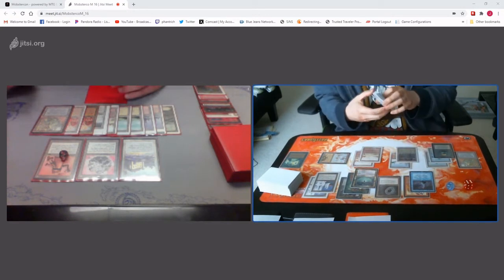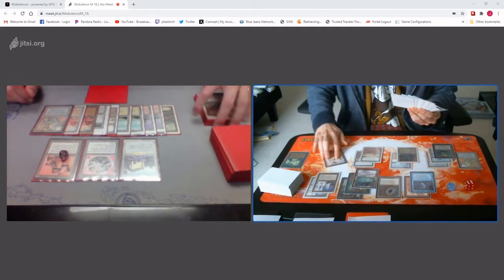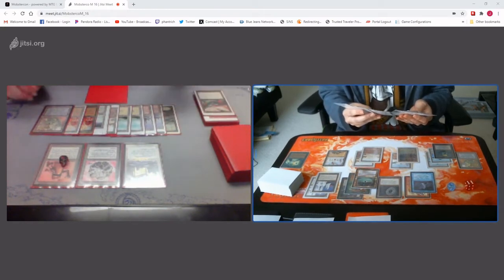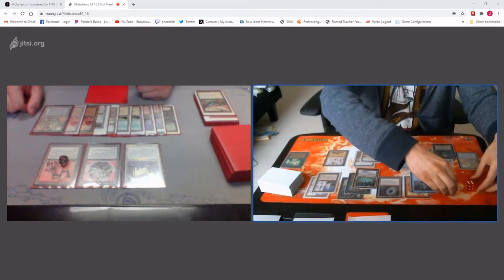Strip. Book. Strip mine in book. Untap. Stone rain. Stone rain in book. I have 9 cards in hand, so I'll gain 12. Going up to 88.